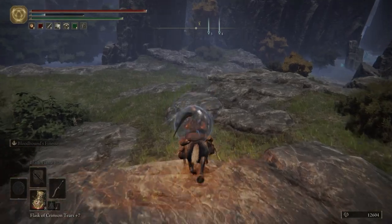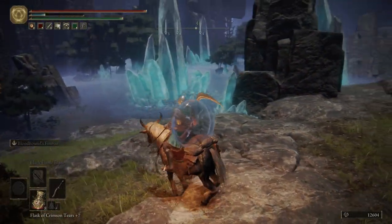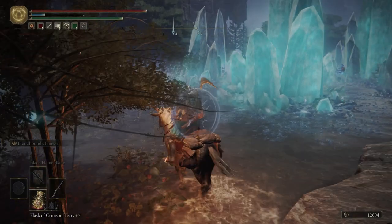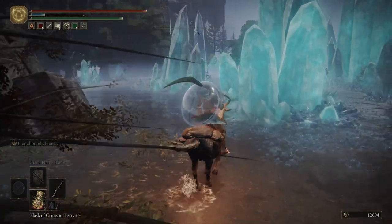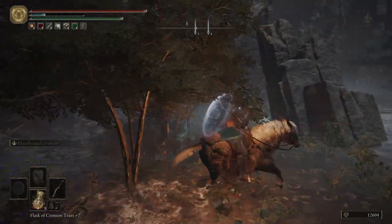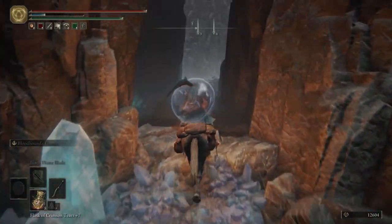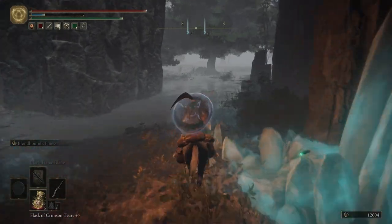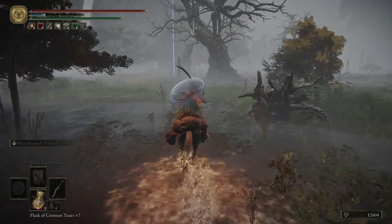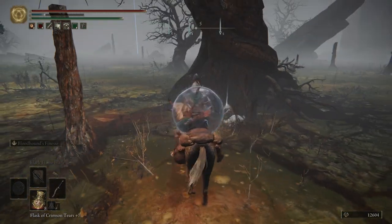Also just a heads up - there are two crystalline enemies over here. One's right there with a spear and the other one is just right there where I'm facing, with a spear as well. Be careful, or don't - go fight them and smash their faces in, whatever you want to do. Also make sure that you're on Torrent - this is a poisonous swamp, so keep that in mind.